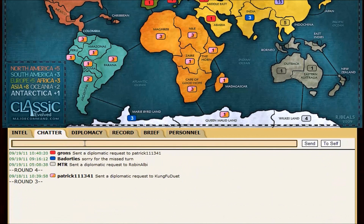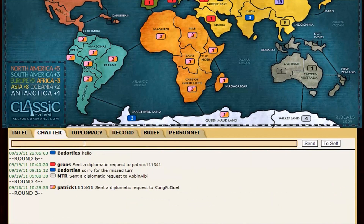The chatter is where people can chat — just say hello, good luck, or anything like that. It will show messages by round so you know how recent they were.